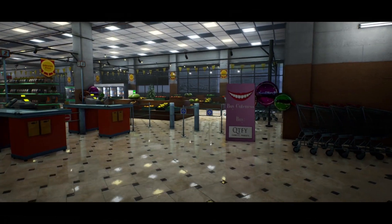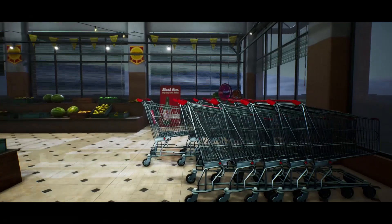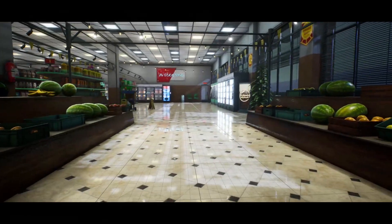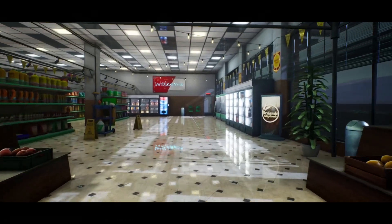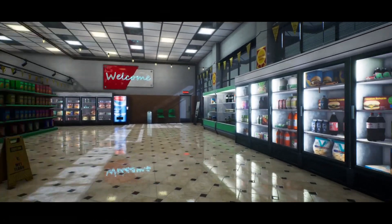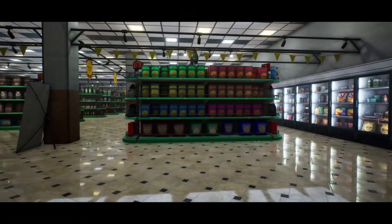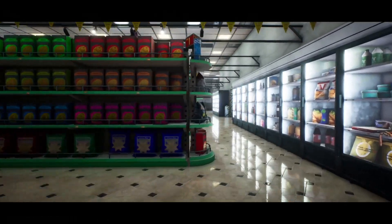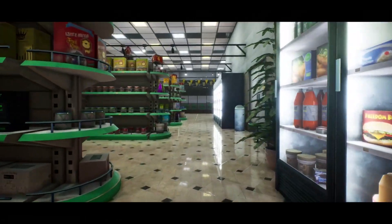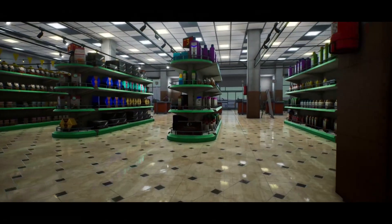We have walls, floors, shopping carts, aisles with food on them, banners, signs, advertising, and fridges — all the great stuff you need to make your own supermarket. This would work really well in a horror game — going through a supermarket late at night or working at a supermarket. The reflective floor is a great feature, and they've packed in a lot of tiny detail with individual food items on the shelves, all individually textured and modeled.